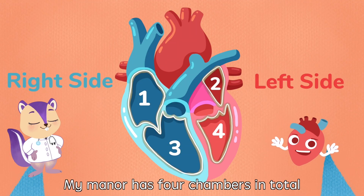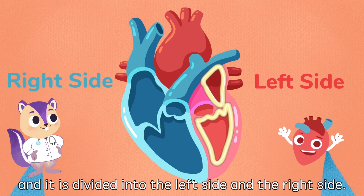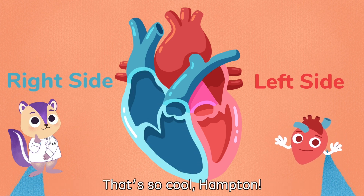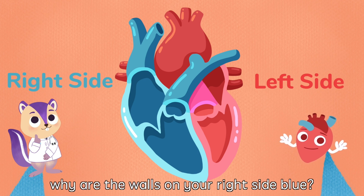My manor has four chambers in total and it is divided into the left side and the right side. You are currently at the right side of my manor. By the way, why are the walls on your right side blue?